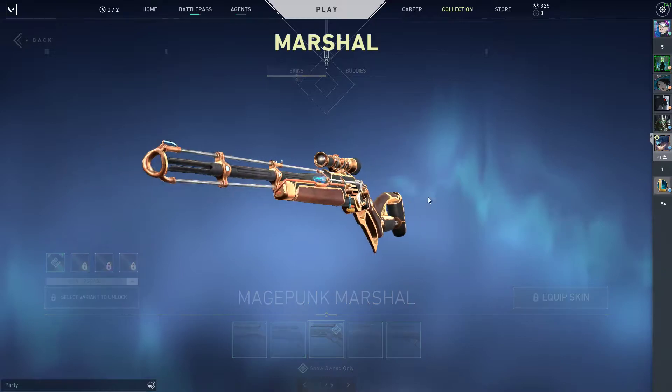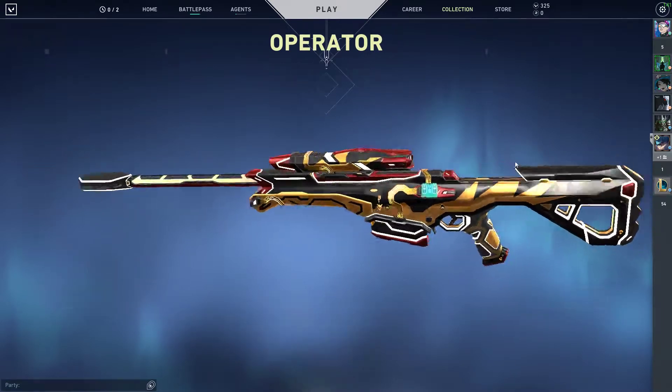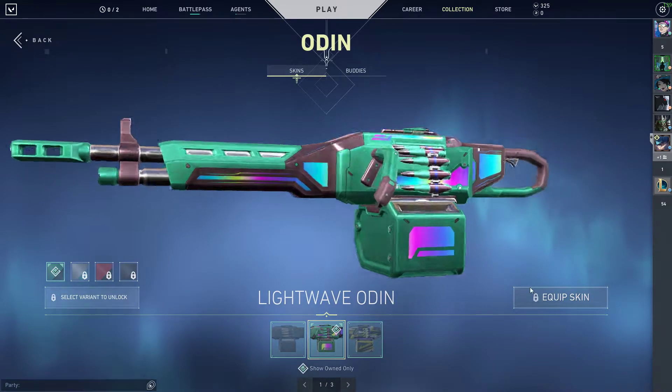For the Marshal I have the Magepunk. For the Op I have the Glitch Pop. I don't use the Aries or the Odin.